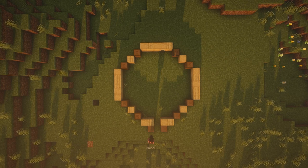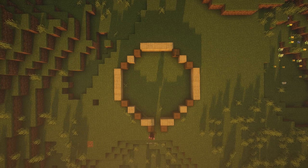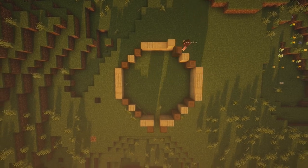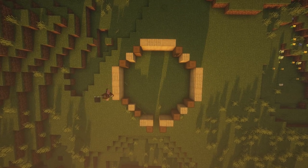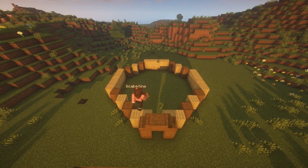Where you want the door of the house to be, leave a gap in the middle of the five blocks and place spruce logs in front on either side. Repeat this on the second layer, varying the placement of the stripped birch wood and planks. For the third layer, place a spruce stair facing outwards on top of each spruce log by the opening for the door.